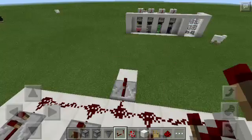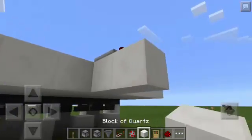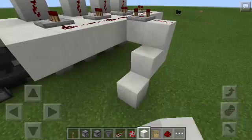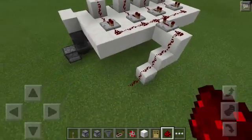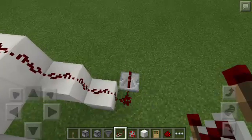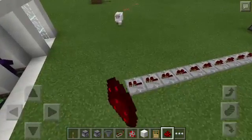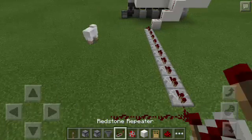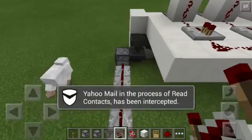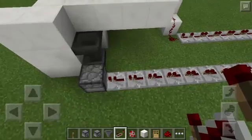Then I will put a Redstone Repeater here, and then I will change it to level 3. And then Redstone Dust here. And then I will put another Block here, below the Block, and then another one here, and also here. Now let's put more Redstone Dust going down. And then another Redstone Dust here. And then a Redstone Repeater here — change it to level 3. Then Redstone Dust here, and also here. And then another Redstone Repeater here, all the way going to the back of the Dispenser, just like that. And then we're going to change all the Redstone Repeaters on the ground to level 3.